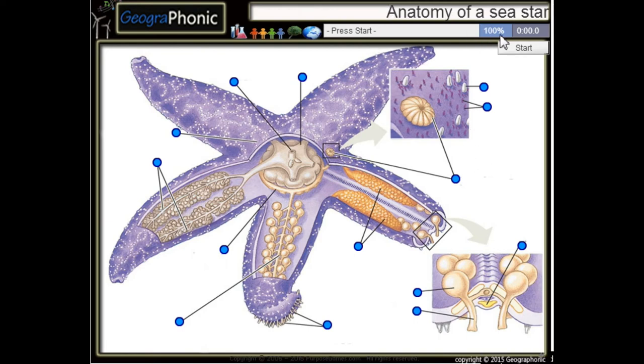This is a free game about the anatomy of a sea star, or starfish. You can play this game yourself — look in the description to find a link. Press start.